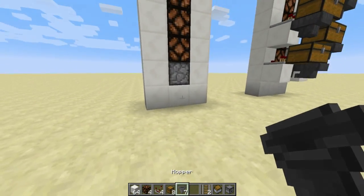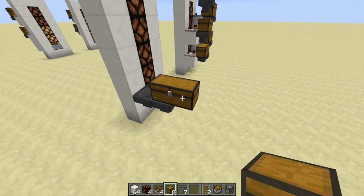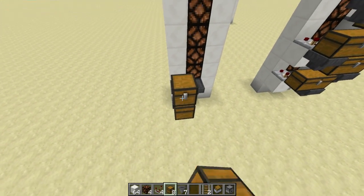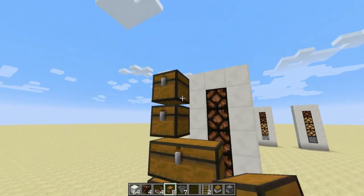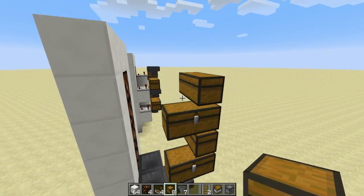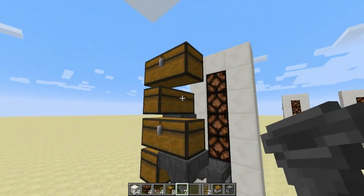Spin around to the back. We're going to use three hoppers in kind of a V-shaped pattern like so. Place down a double chest, kind of tailing off the back here. Then we need to continue building up as high as we have redstone lamps, very similar to before. Then we're going to do that same alternating pattern, but this time at a 90 degree angle. And then in the negative space, just like before, we're going to be placing down hoppers in between the chests.